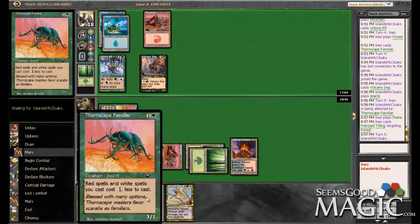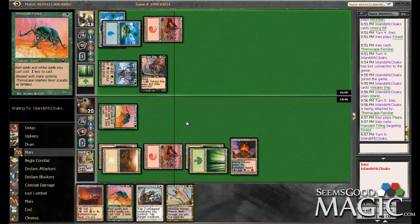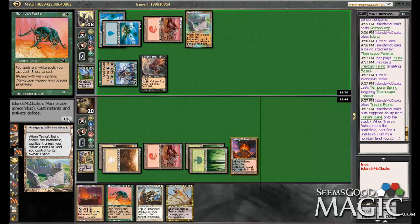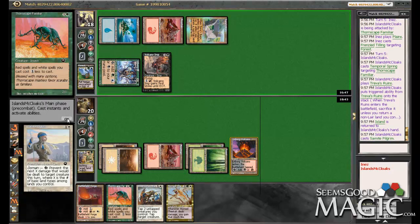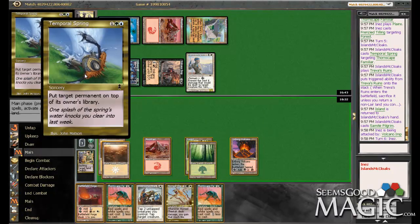Next turn we do Familiar plus a two-mana Cheetah. We could still do Familiar, Familiar, Diversionary Tactics. Too bad our biggest threat is on the bottom of our library — wait, no, that was the other game. So at any point, dragging off the top — especially now that he has the Temporal Spring out of the way. That's a lot better.